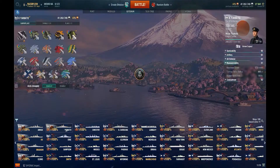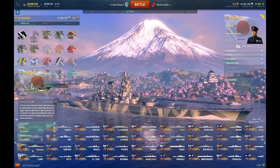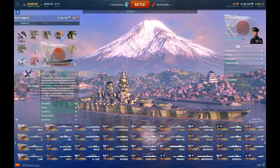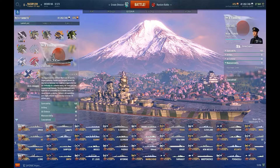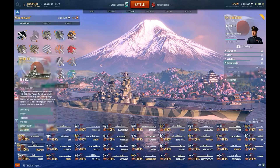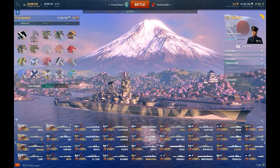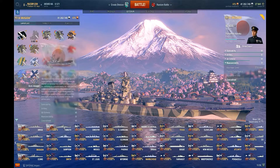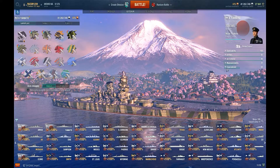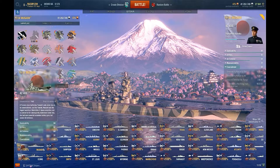For maneuverability, both ships hit 27 knots. However, Yamato actually has a worse turning circle and rudder shift than Musashi — so you get a better turning radius on Musashi. It isn't quite the armored tank that Yamato is.